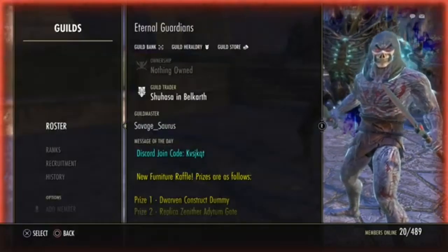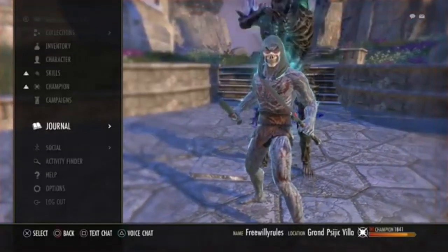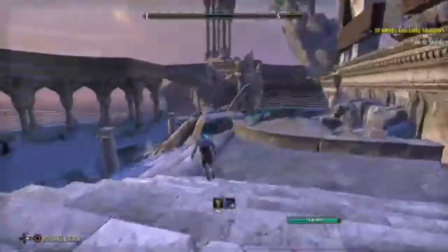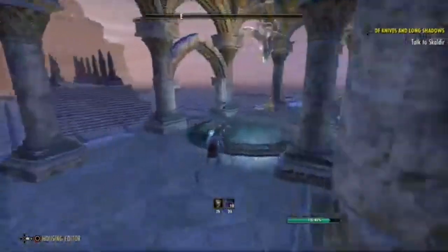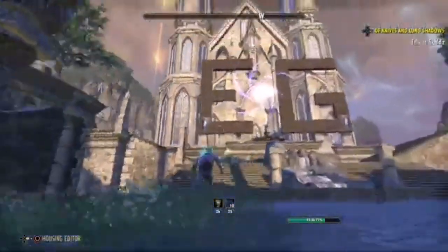Now that you've adjusted all your settings, go and take a look at the house that you're parsing in. The goal is to find a house with the least amount of items possible. My house is a horrible example of this because I've started turning it into a guild hall, so it's not a great place to parse if you're looking to minimize lag.